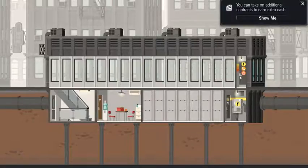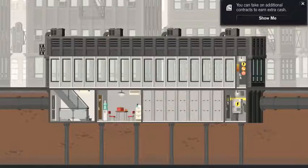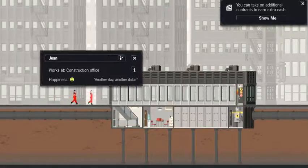There you are, it's all loaded up. You can see the money display down here. You can scroll around the screen and zoom out. You have two workers available.